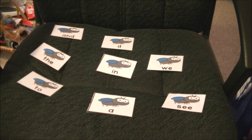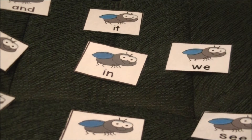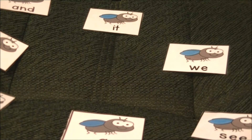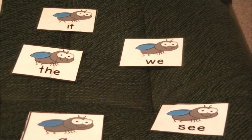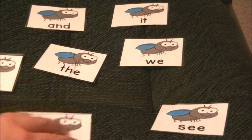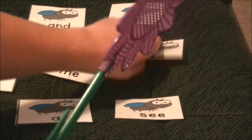Alright, let's take the purple fly swatter. Let's get the word 'in.' Let's find the word 'in' — I-N. If you can, hit it! There's the word 'in.' Alright, can you guys find the word 'we'? We. Right there! Yay, you got it! There it is. It's W-E.